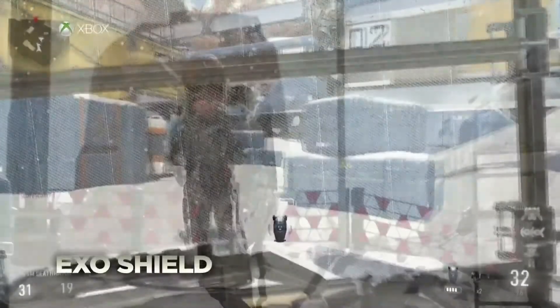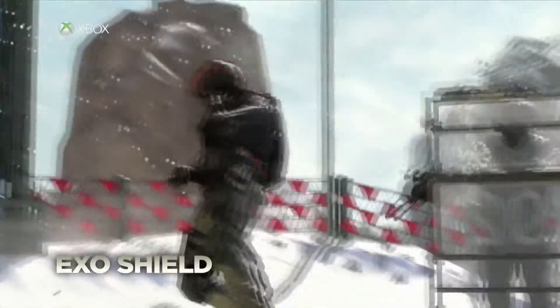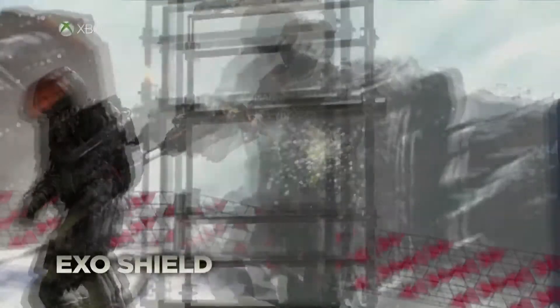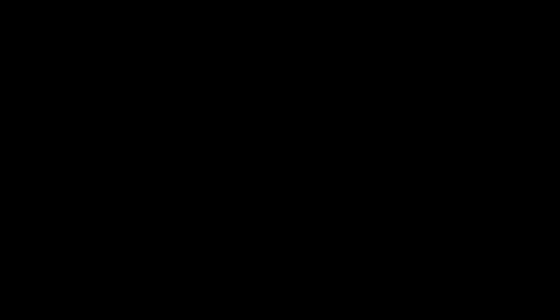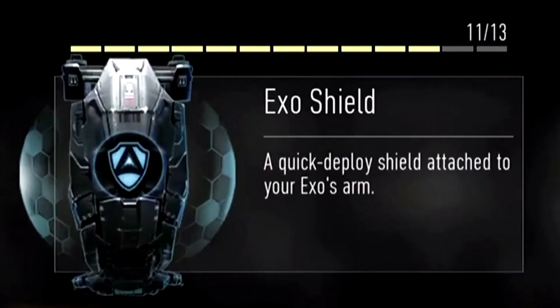When it comes to the exo shield, it's very simple. You use it and your character will create a shield using his exoskeleton, very similar to a riot shield. It doesn't even take long to get the shield ready, so that's really cool. You can see it on screen right now. I think you will be able to equip the riot shield without the ability, just like in previous Call of Duties. But we'll get to that when we talk about weapons, so stay tuned for that as well.